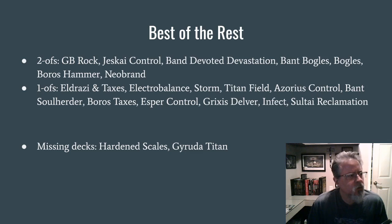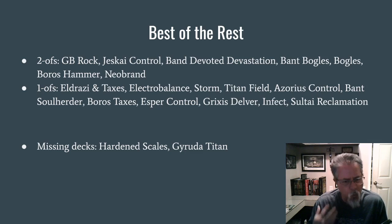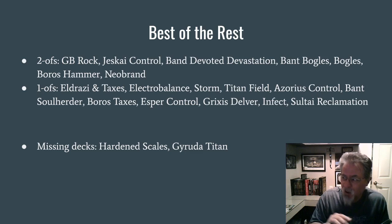One thing I wanted to look at — now that we've done a pretty good job of nerfing companions, there were preliminaries in Pioneer and Modern published this morning. Pioneer preliminaries were averaging close to 80% companion penetration. Today's had around 33% companions. The Modern preliminary this morning — they'd been averaging almost exactly 70% throughout the life of companions — it was 24% this morning. So companion penetration is way down. It was sort of the same spread of companions, just the percentages dropped by three-quarters over what they had been before.